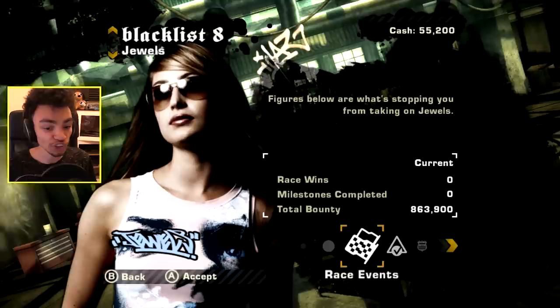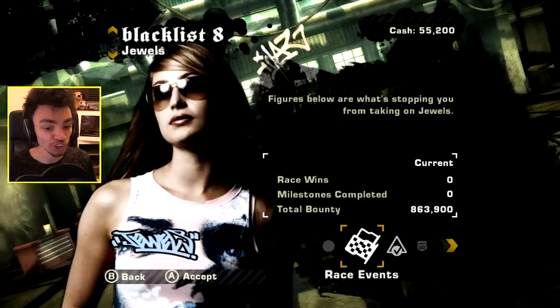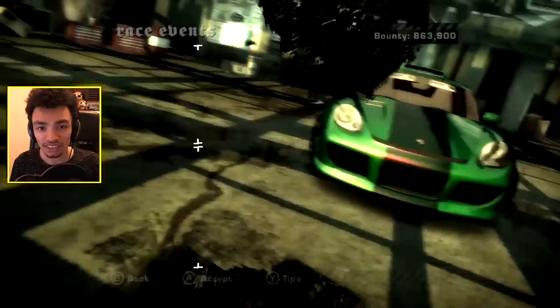We're back and we're gonna carry on with some race events. We need to do five race events, four milestones and then get quite a bit of bounty actually looking at it. By the time we've done the races normally we'll be absolutely fine. So we're gonna jump into these 8,000 a race now, which is still not really a lot.